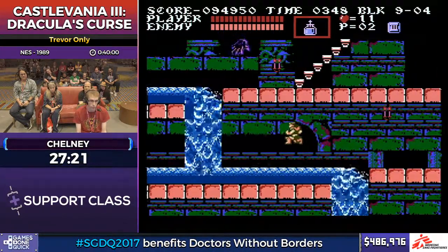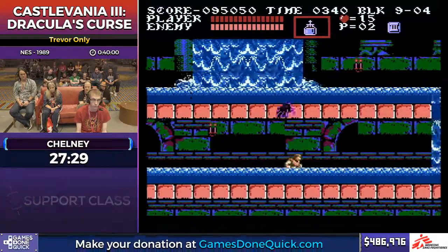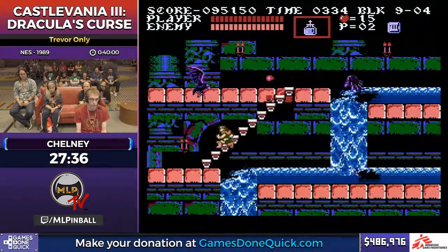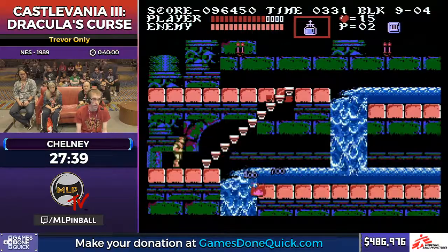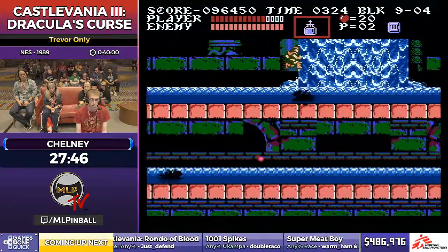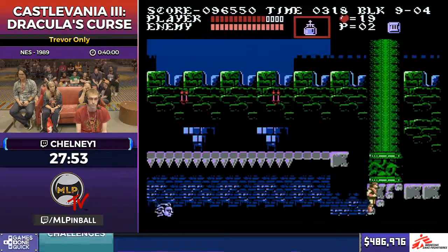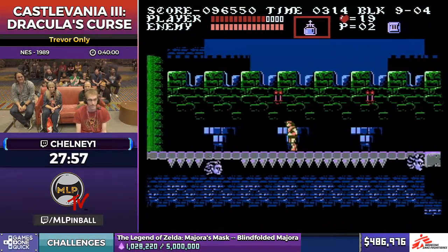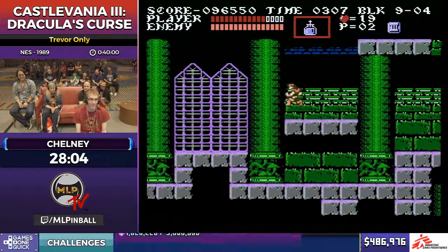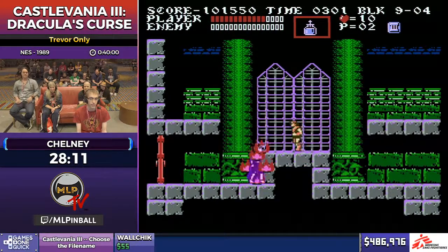One hit is not that bad and we still have Holy Water, which is huge. I just have to get out of this room without losing it, and then we're pretty much home free. There is no danger in grabbing that. Say hi to Doppelganger — and say bye. And now I can breathe.